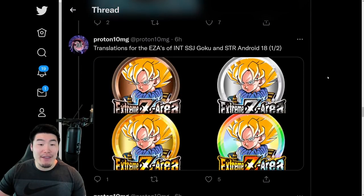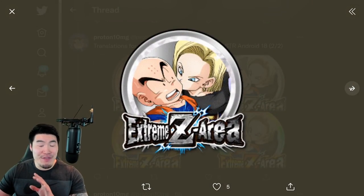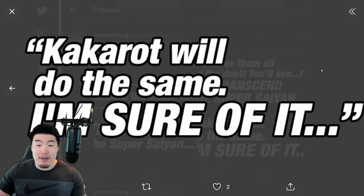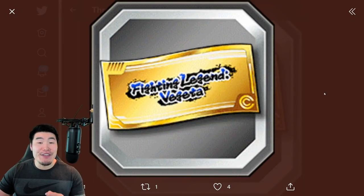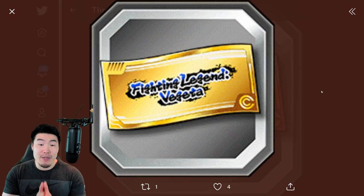After that, we have some translations for the Extreme Z Awakening medals for INT Super Saiyan Goku, and also the STR Android 18, which I'm obviously very excited for as well. So yeah, two free-to-play Extreme Z Awakenings on the way. There are also some assets for a new support memory called Transcend the Super Saiyan. And some new tickets for the Fighting Legend Vegeta event, which is in fact dropping with the STR Super Vegeta celebration. So guys, we don't have to run the Legendary Goku event and the GT Legendary Goku event over and over again — we now have a new option, which is the Legendary Vegeta event.